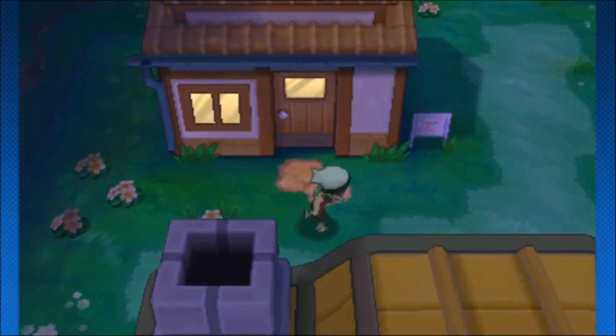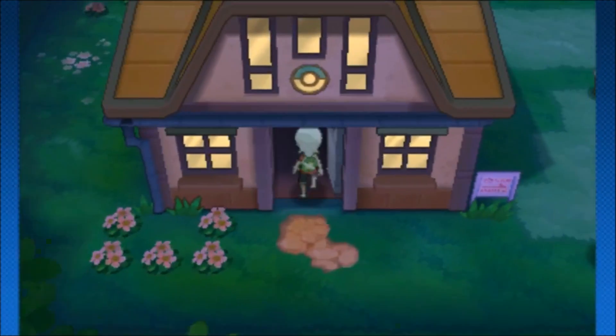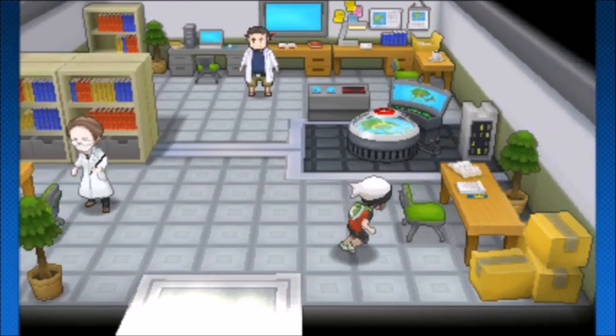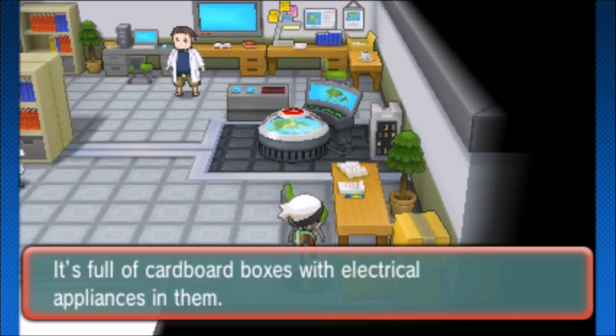You can also visit Professor Birch's lab — that's where you change Rotom's forms. There are some boxes of old appliances there, and if you have a Rotom in your party you'll be able to choose which form you want.